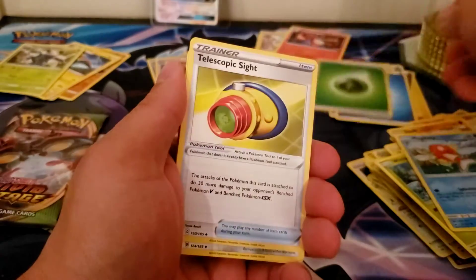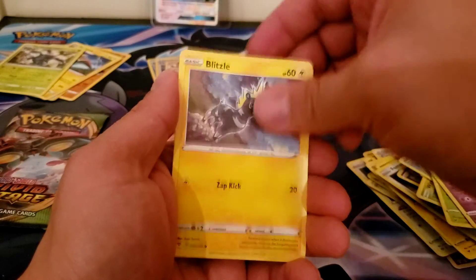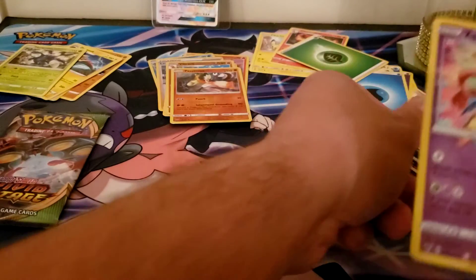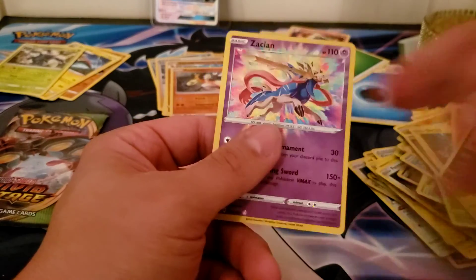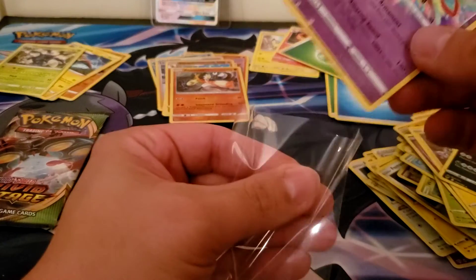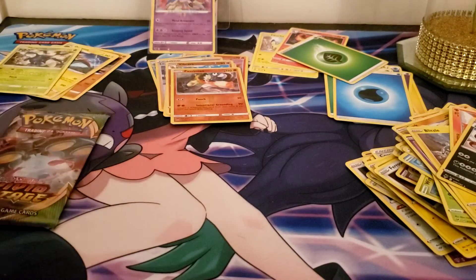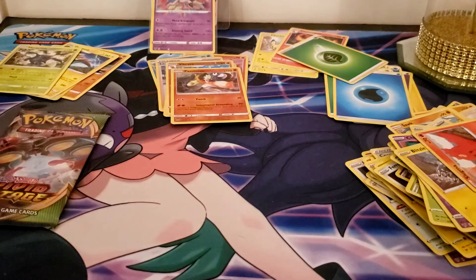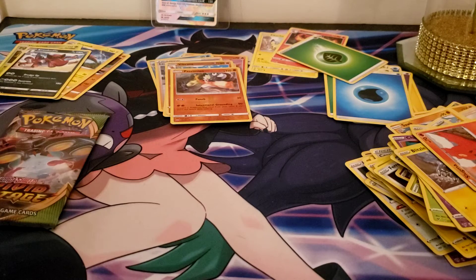Leaf, Scout Prayer Thorn, Gumshoos, Chingling, Blitzle, Slugma — oh, let's go! Amazing Rare time! And we still got one more — perfect! That's my Amazing Rare! Let's throw that in the sleeve.